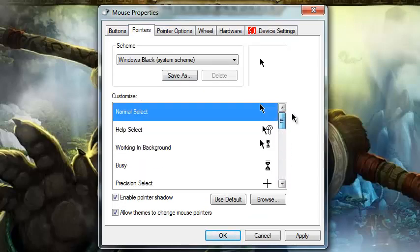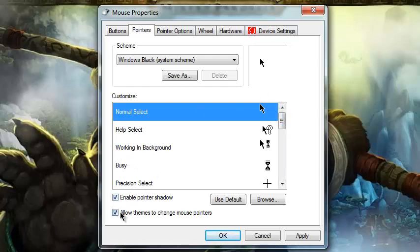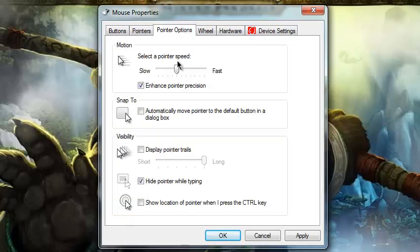You can also fool around with pointer shadow and different stuff like that. Here's where you change the mouse sensitivity — you just move it up and down, slower or faster. You also have pointer trails, as you can see right there. You can also hide the pointer while typing.